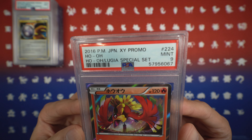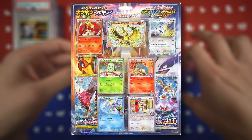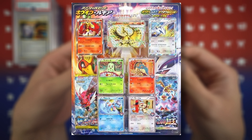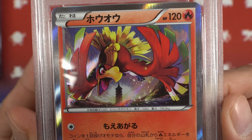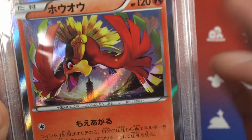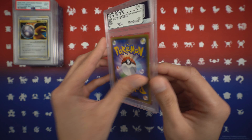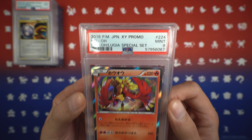To round out Gen 2, we have a Mint 9 Ho-Oh from the Ho-Oh and Lugia special set. I believe it came in a giant blister with the two promos and some packs. I absolutely love the artwork — you see Ho-Oh with his wings spread out, the Tin Tower in the background, and the mountains. Such iconic artwork. Got this for a steal at Mint 9.